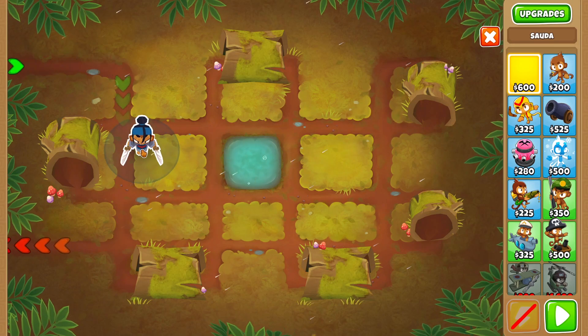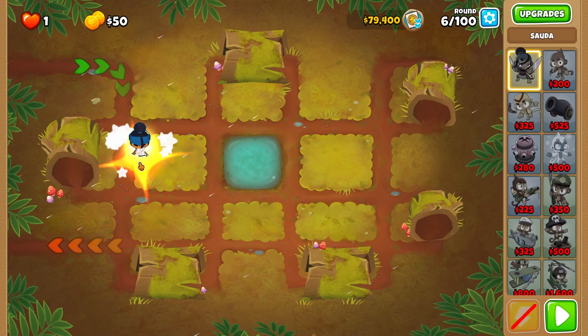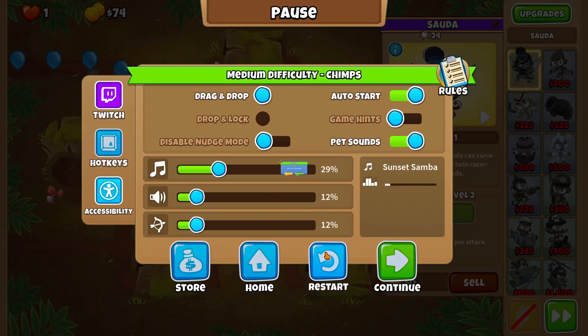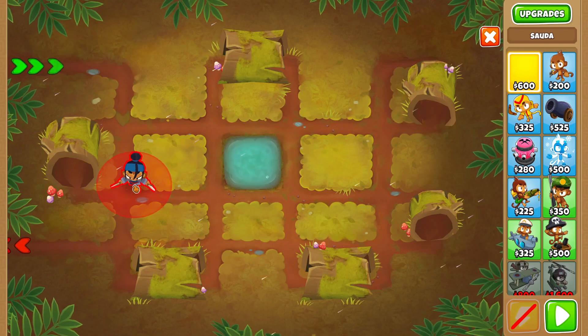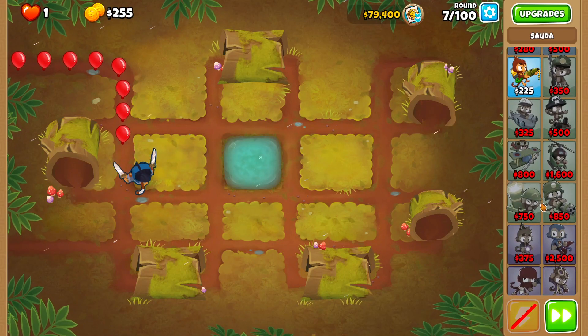First we're going to place Sauda. I'll put her right here — actually, let me place her a little bit lower so she can hit two tracks. There we go. We only have $80,000 to work with.